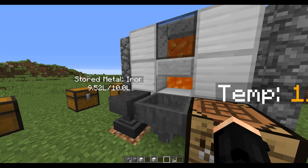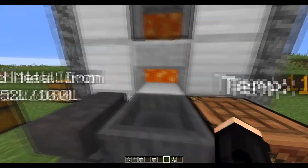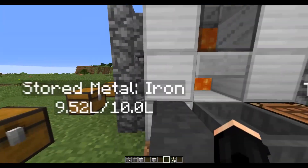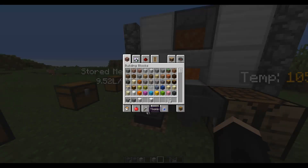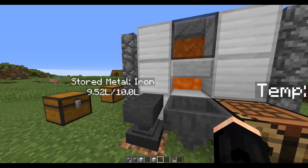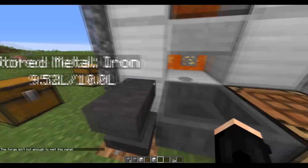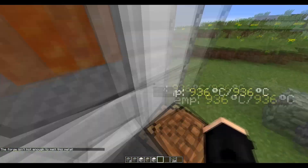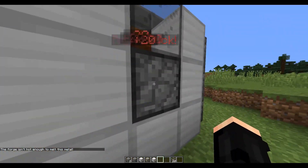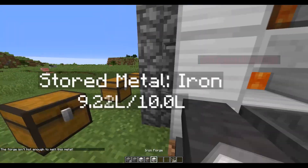The items you can drop into the forge and the metal they give is completely customizable. In the config I chose to have an ore give more than a block ingot. The same applies to gold — you can drop gold in, but it won't work if it's not hot enough or if there's a different metal already in the forge. If you completely empty it out, you can put gold in instead.